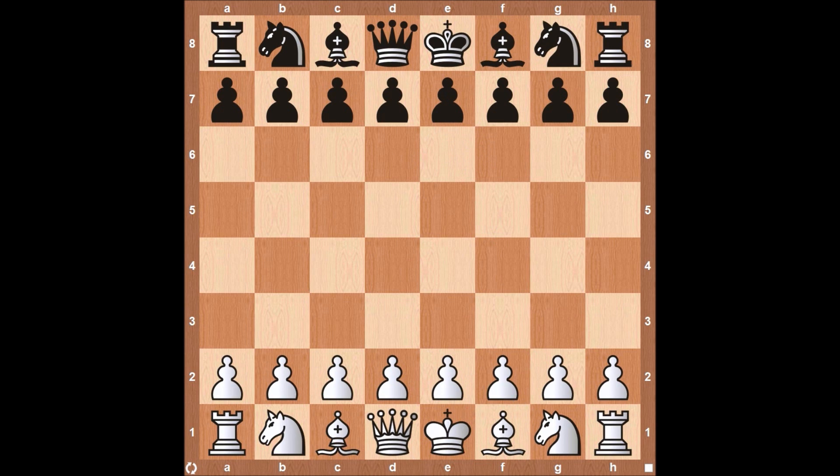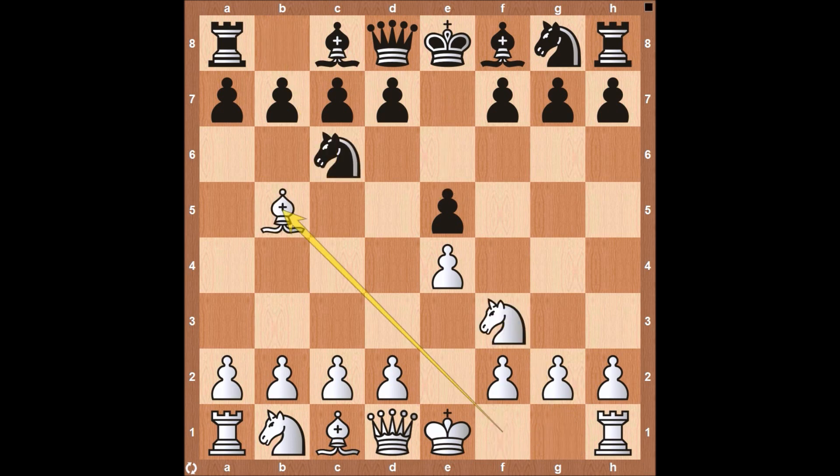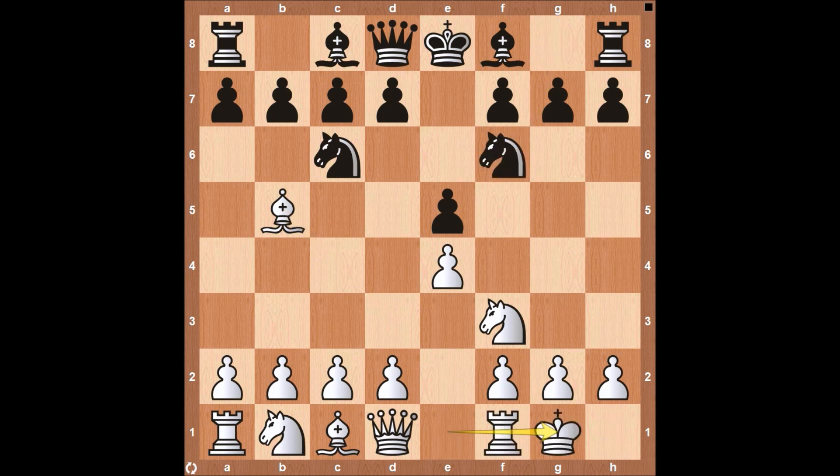We'll go ahead and get into the game here with MVL starting with E4. E5, Knight F3, Knight C6, Bishop to B5 — going to the Ruy Lopez. And then Knight F6, castle on the king side. So this is the Berlin Defense, which we see most commonly in the Ruy Lopez at the highest level. Knight takes here on E4, pawn up to D4 — a couple of different variations White can go down, and this seems to be one of the more common variations that we've seen.